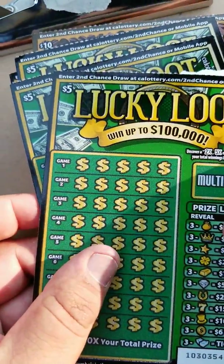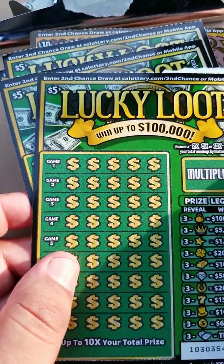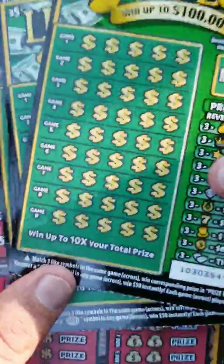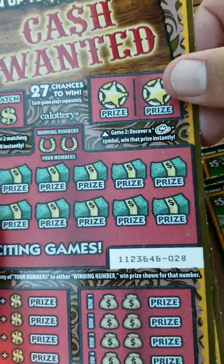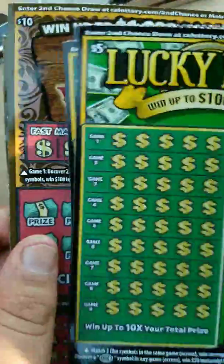All right, how's it going everybody? This is Rhino Scratches back here with you from the slot video. Today we got two different tickets. We got four of this Lucky Loot ticket — it's numbers 56 to 59. Then we have two of the Cash Wanted ticket; you've seen this one before — tickets 28 and 29 today. It's a $10 ticket and these are $5 tickets.